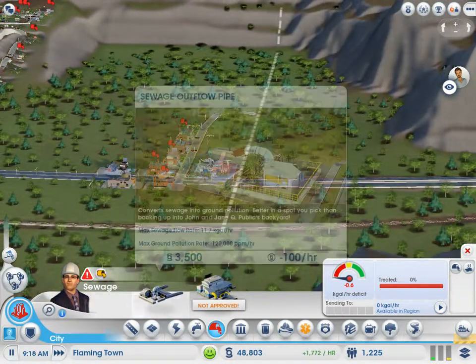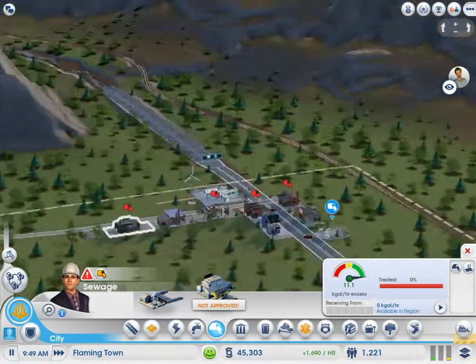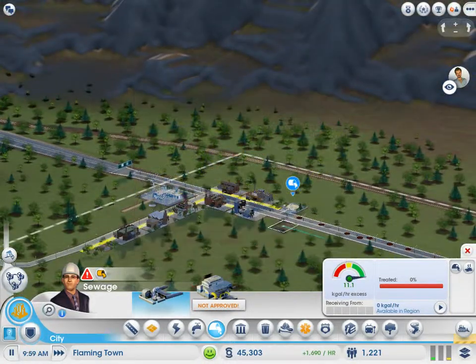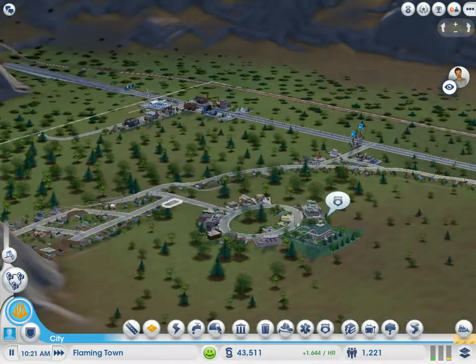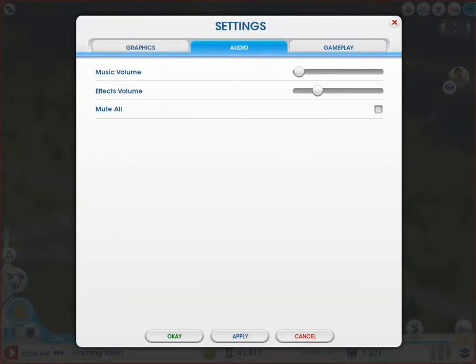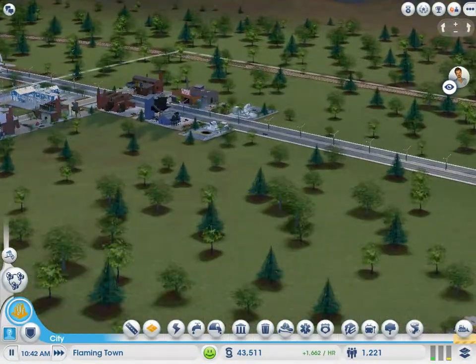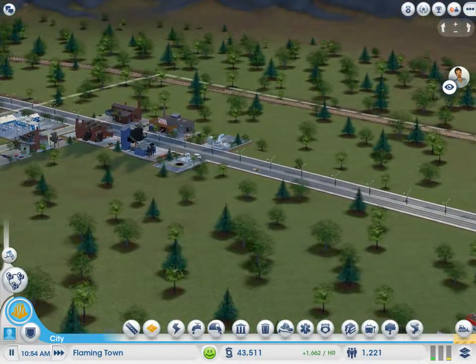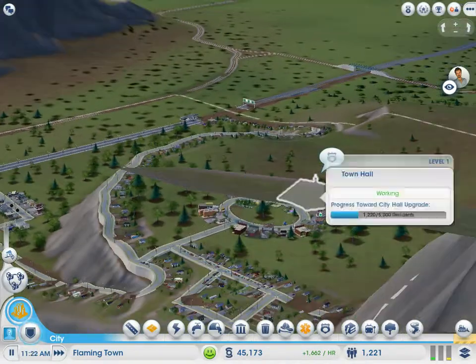So we're going to make this sewage outflow pipe. The first thing you see when going into this part of town is going to be a giant sewage outflow pipe. I'll put another one on the other side of the road, there we go. I hate that sound — I'm actually going to turn that sound off. Okay, settings, audio, apply. It's still pretty bad when you get close, but yeah, that's the basic idea. We're pumping out a good amount. I hate that sound though.